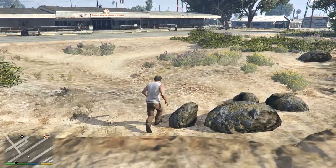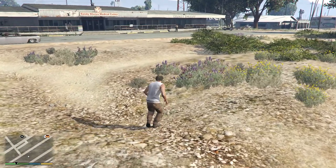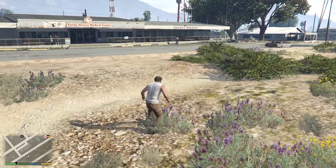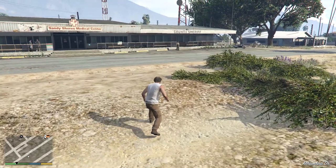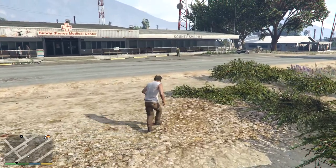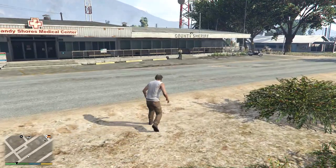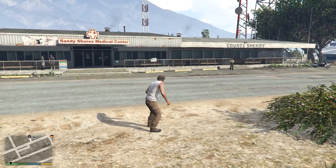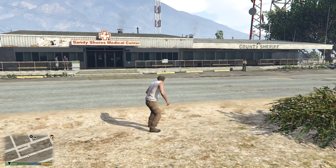Sneaky style. Sandy Shores Medical Center and County Sheriff right next door to each other. Questions for our American viewers — is that normal? That they put the police right next to the hospital?